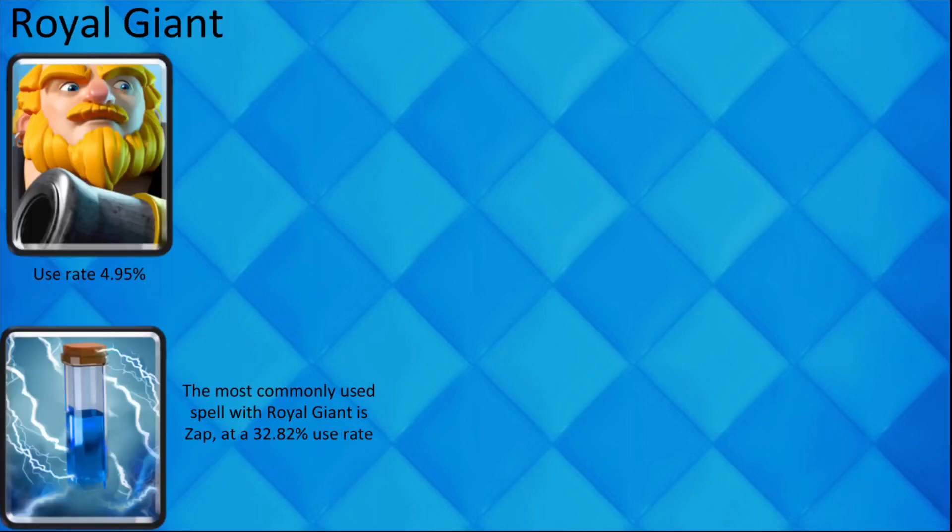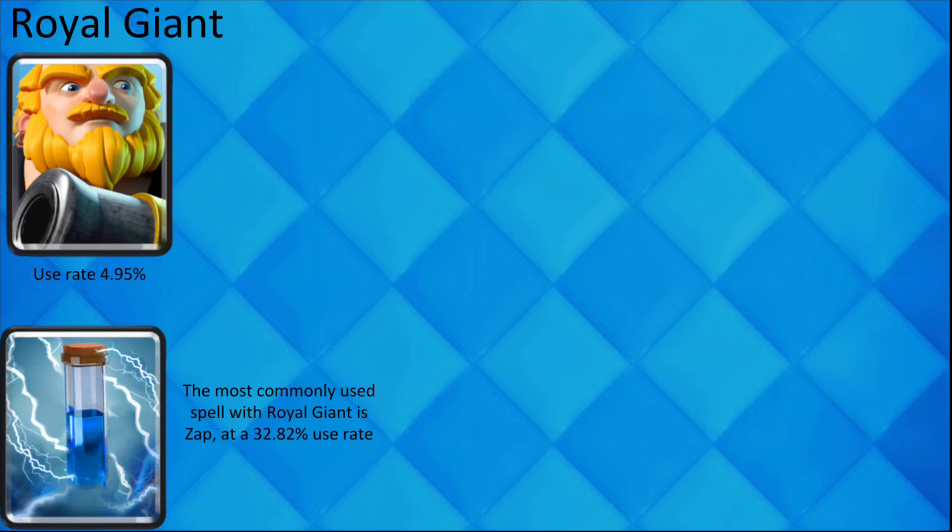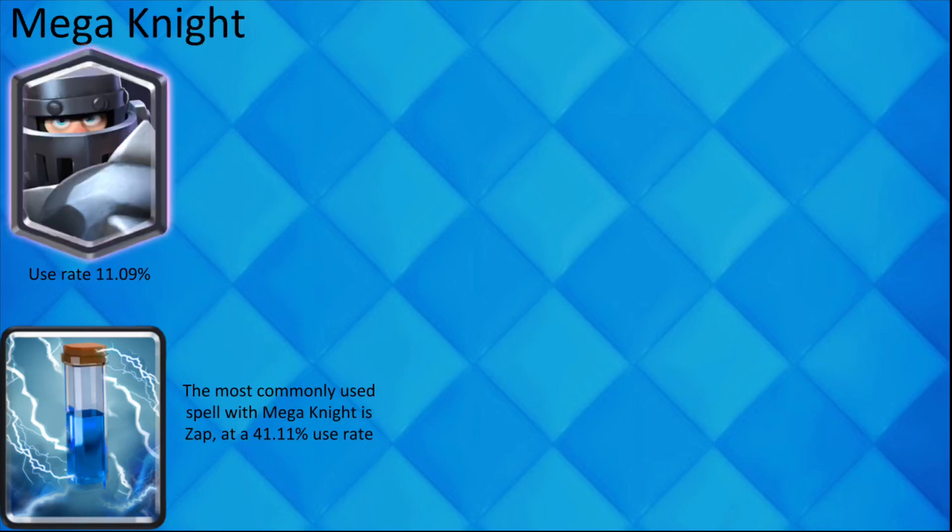Royal Giant also has a pretty low rate for the highest used spell with it, meaning that it's hard to predict, but the most likely to face is Zap. This also goes for Balloon and Mega Knight.